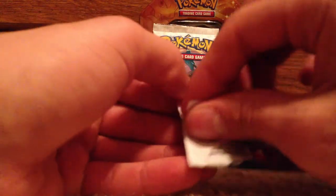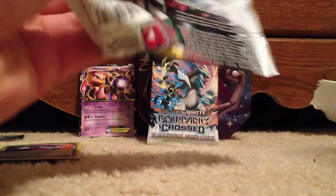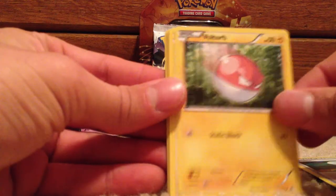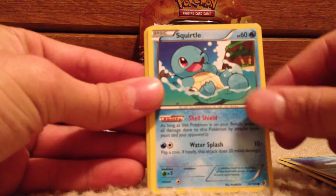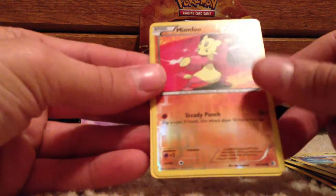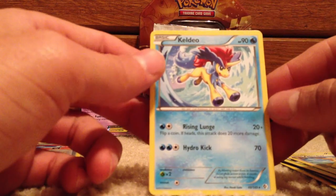Now we'll go with the two Boundaries Crossed packs. See if we can get anything good out of these. First pack: Potion, Voltorb, Lilligant, Ducklett, Squirtle, Gloom, Stantler, Sandslash, a Minun reverse, and I think it's Keldeo — rare. It's a nice card. I have the holo one of those, which is a pretty cool looking card. I'd really like to get the EX or full art — that would be a pretty cool card to have.